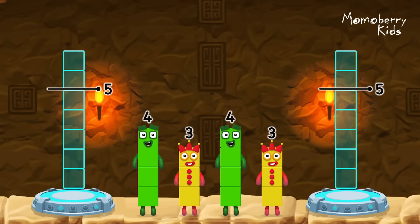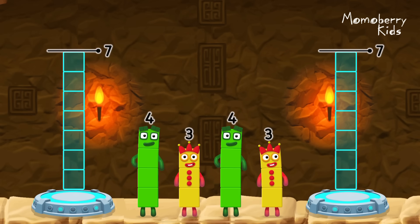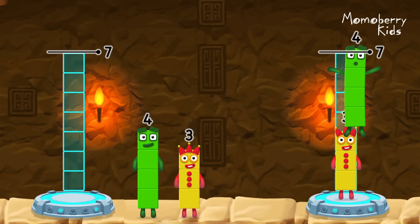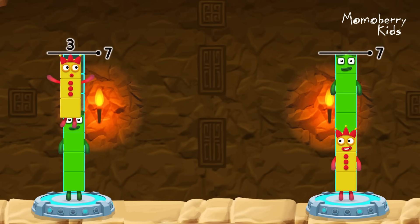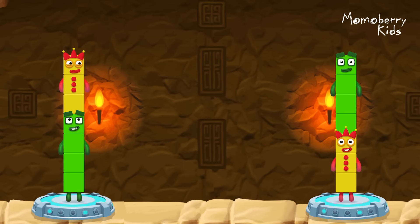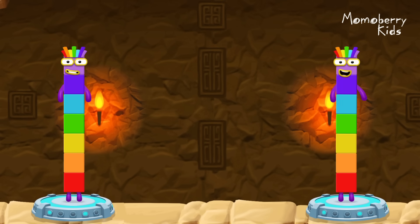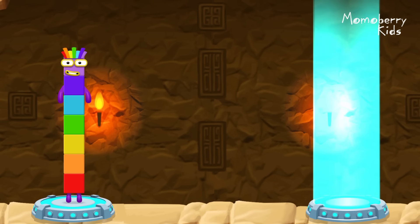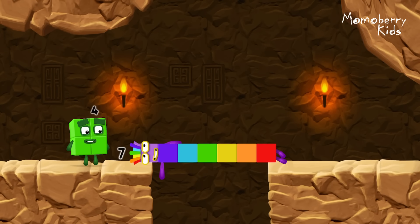Share the number blocks evenly to make two groups of seven. Three, three, four, four, four, three. You solved it! Four plus three equals seven. Three plus four equals seven. Seven equals seven. I am seven! Great.